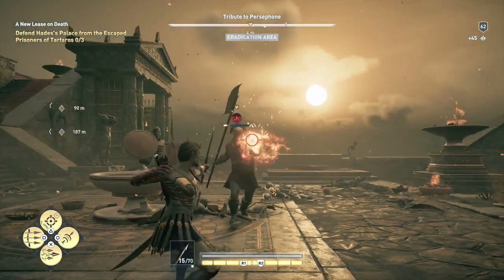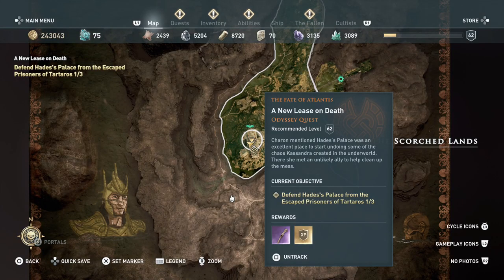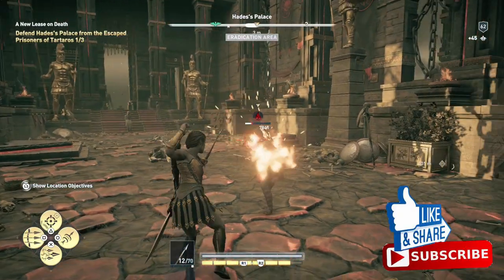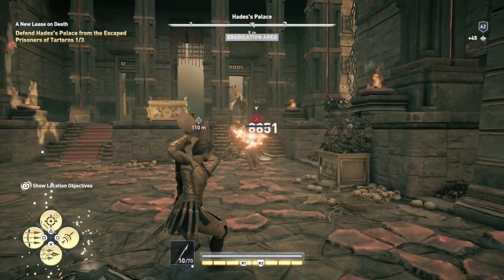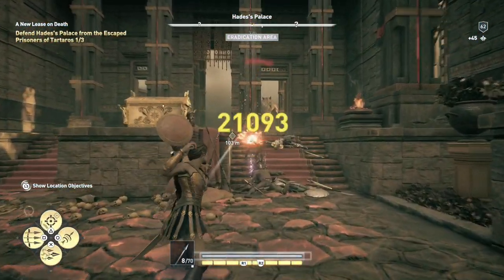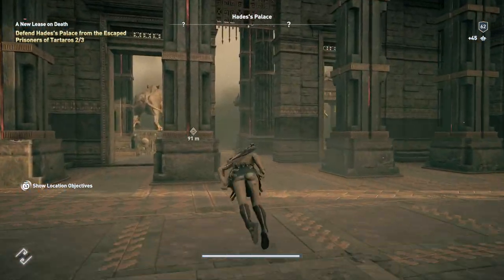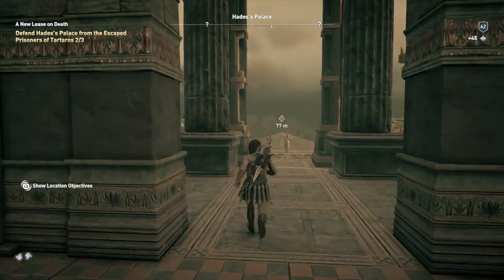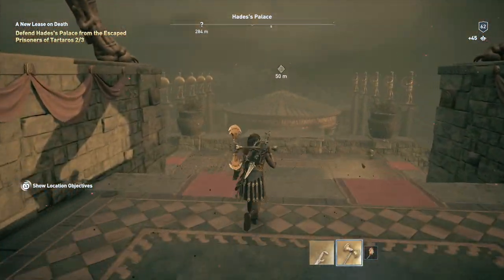For the first piece, we're going to have to complete two missions. The first one is called A New Lease on Death — very simple. You'll go to three locations and defend Hades' palace from escaped prisoners. After that, there is a follow-up mission called Arms of Atonement. This is where you'll get the Gauntlet of the Fallen. Once you have the Gauntlet, you can go get the other four armor pieces.